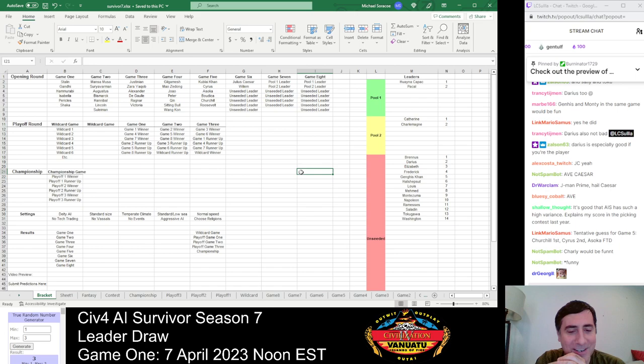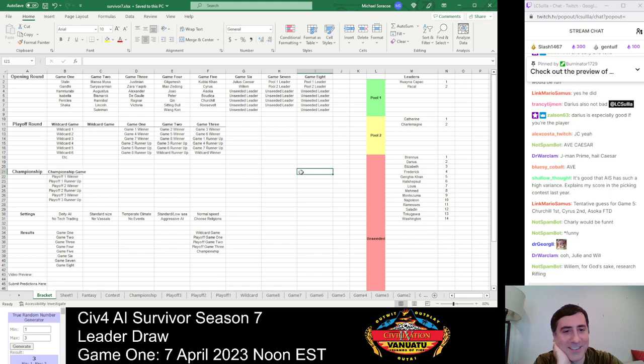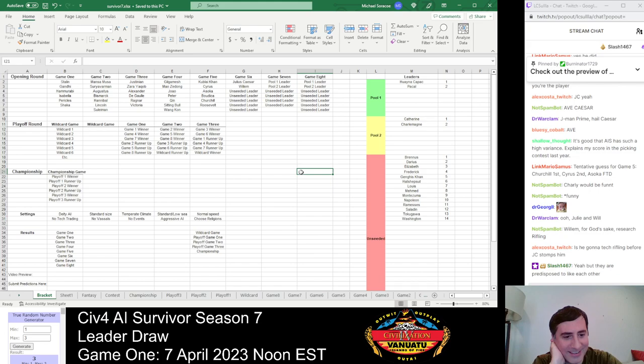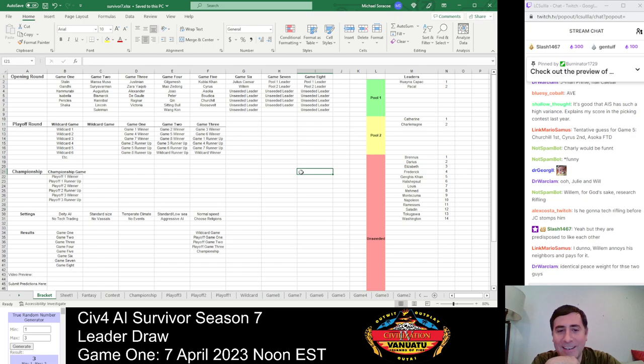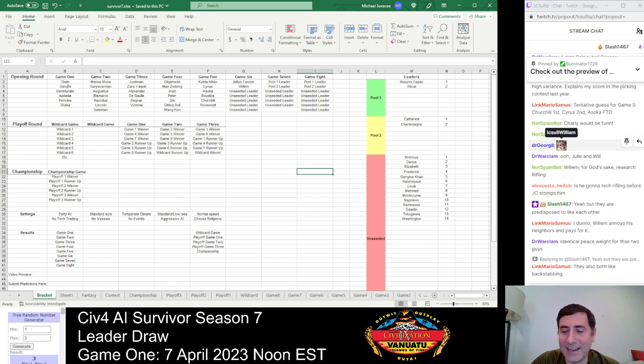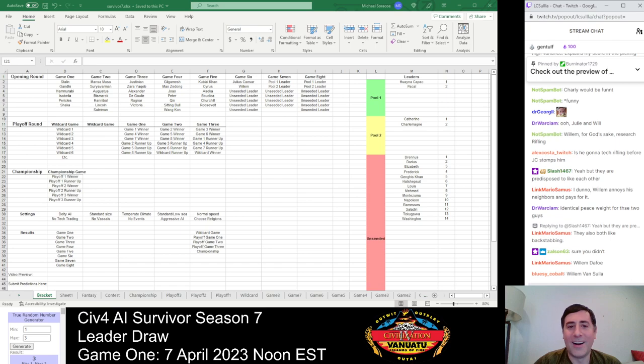Now this game becomes interesting immediately — Julius Caesar the quintessential warmonger paired with Willem the quintessential econ leader. Anytime Willem is in the game, the question is always: will he research Rifling tech? Because if he does, he often wins. If he doesn't, he often gets run over. I'll probably be rooting for Willem in this game because our baby son is named William. We didn't name him after the Civ IV leader — but we did turn a photo of him with a suspicious expression into a Twitch emote.